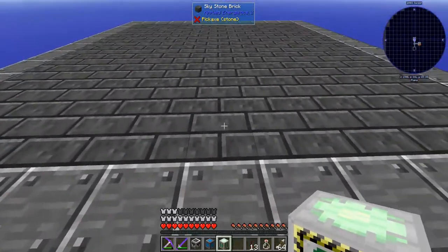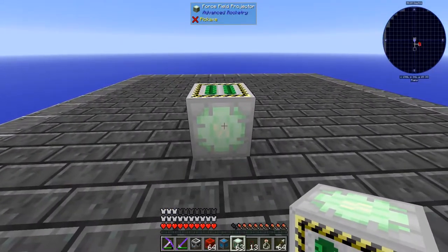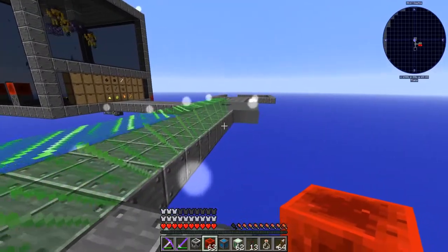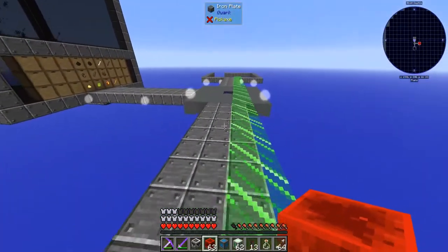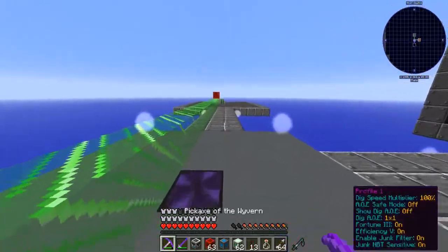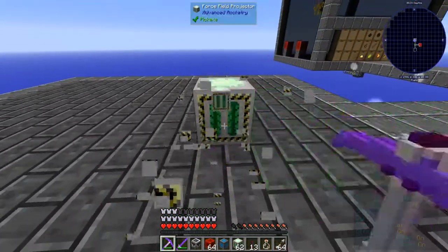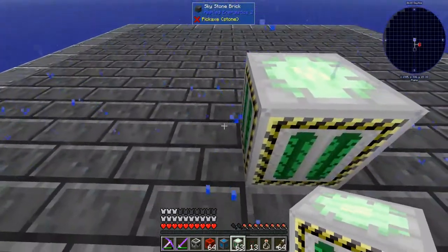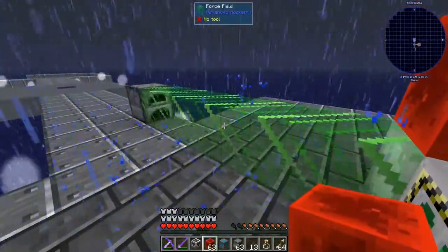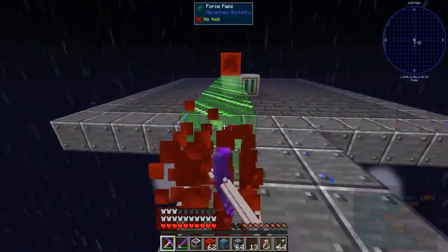The force field — I gotta see how this thing works, it's quite confusing. I did a little research on the forums and they're saying that when applied a redstone signal — oh there it is! Look at it. It goes 32 blocks before it stops, and it doesn't require any power which is the awesome thing. Does it just retract like a lightsaber? I think it does — boom, all gone. So if we place a furnace and go like that — will that stop it? It will! So it just stops with any block.